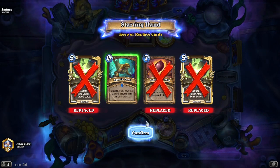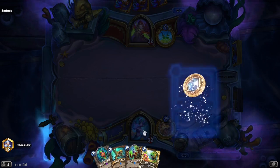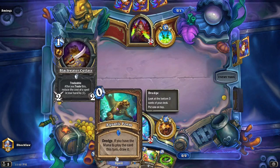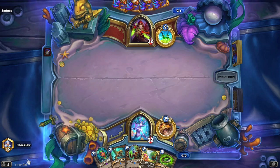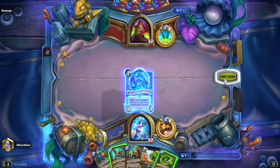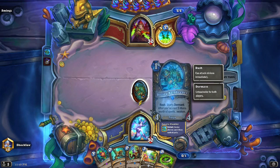We are playing a Ramp Druid in Standard using some of the new cards from Voyage to the Sunken City. You got the Smothering Starfish — pretty strong card. Aquatic Form. This is Dredge. We have the coin. It's a Naga, which is one of the races that really was prominent with the release of this expansion.